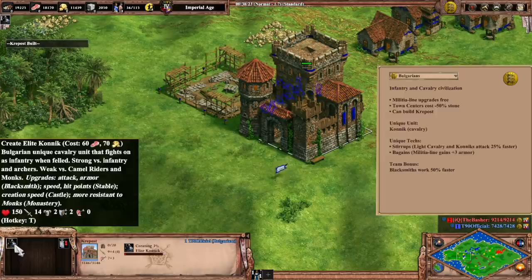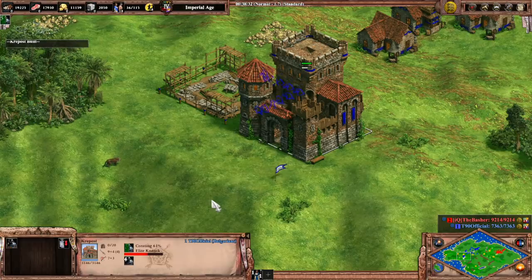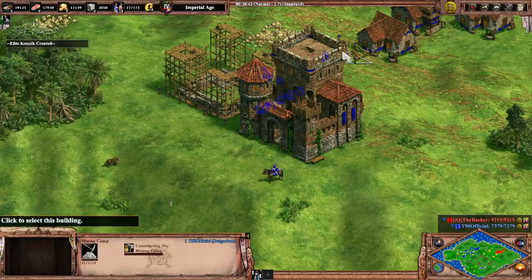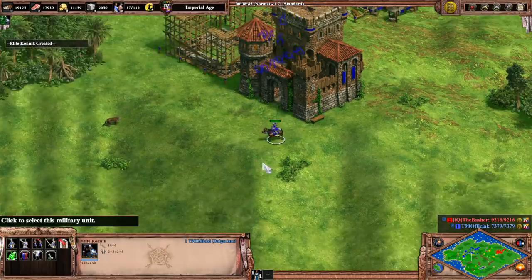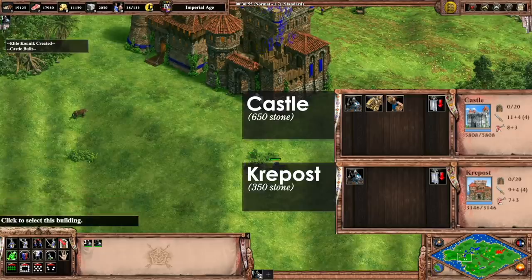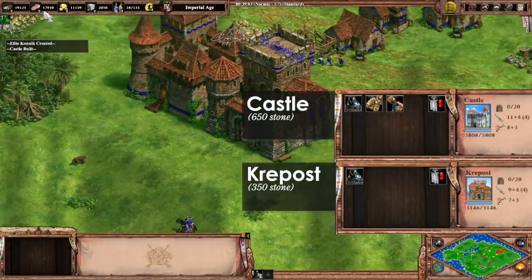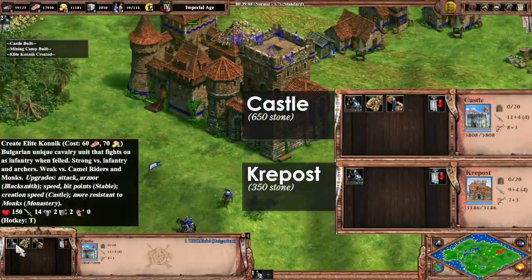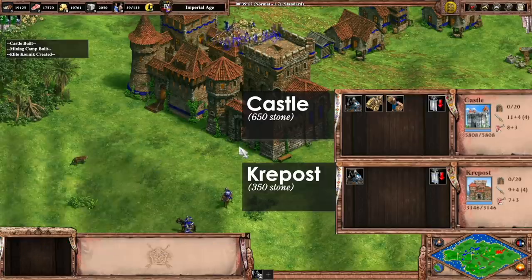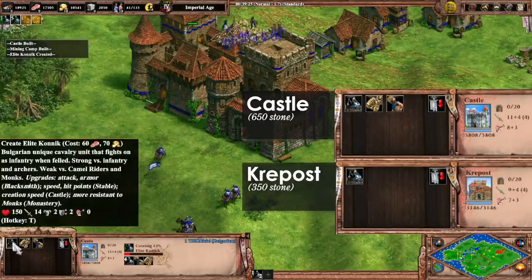The Krepost is a building unique to the Bulgarians and it is essentially a mini castle. This building costs 350 stone and allows you to fortify your base and create the Konnik, which is the Bulgarian unique unit. The Krepost has about half the stats of a castle across the board — it has less hit points, less attack, and it can only create the Konnik, whereas the castle can create petards and trebuchets. In my opinion, this is more of a building to use in aggressive Castle Age games, because the inability to create trebuchets and petards could create some real headaches later on in Imperial.